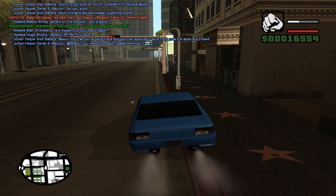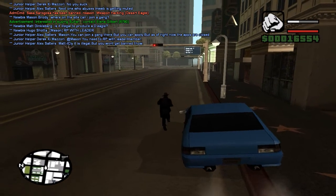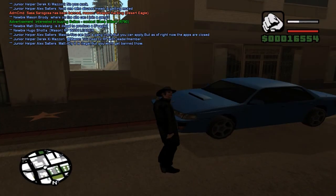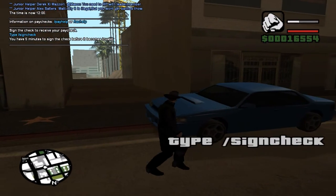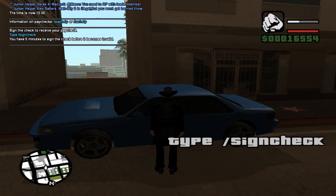I thought I would do another tutorial, but this time I would show you how you can actually change your character's skin — so the way he appears. My character is dressed as a serial killer, just dressed in fully black looking suspicious as usual. And also I'm going to be showing you how you can buy your first car.